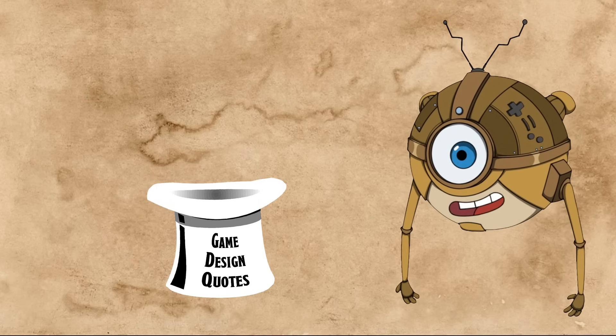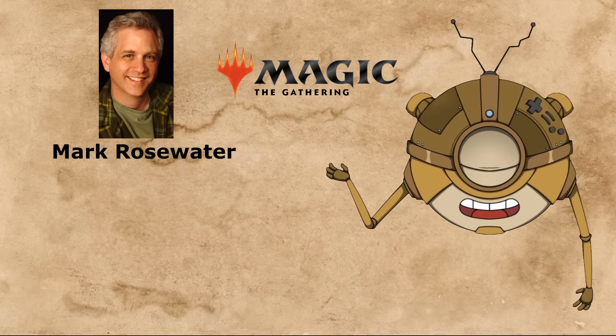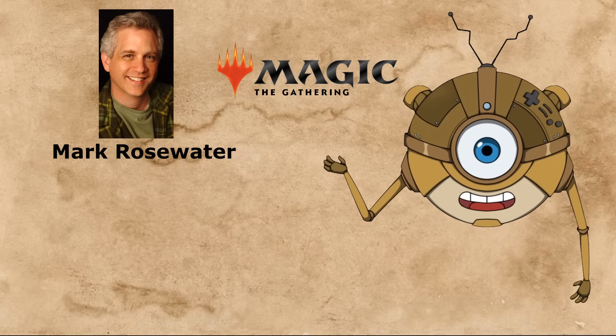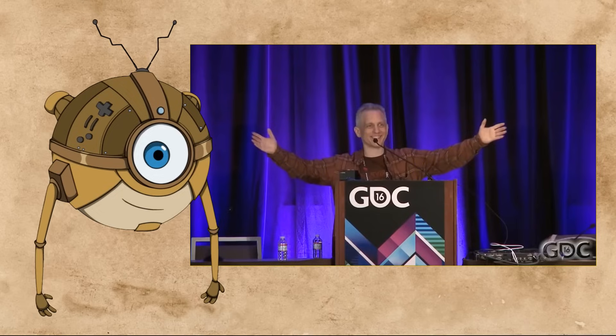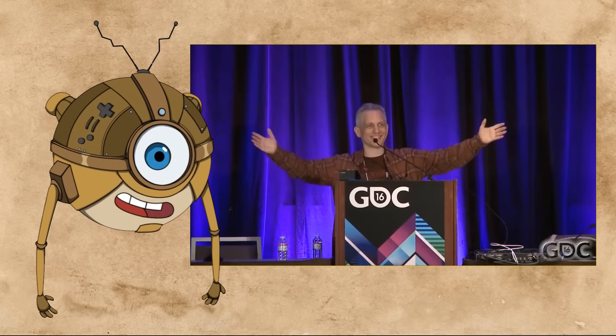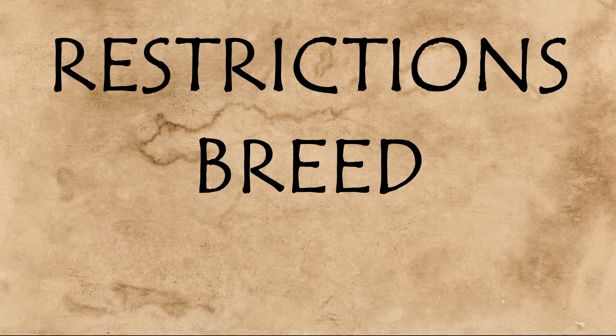Because every technique I'm going to talk about in this video is based on one principle. There is a famous quote by Mark Rosewater, the lead game designer for Magic: The Gathering — someone whose entire career is to come up with about a thousand new cards per year and somehow make them not boring. In his talk '20 Years, 20 Lessons Learned,' Mark sums up his creative process like this: restrictions breed creativity.